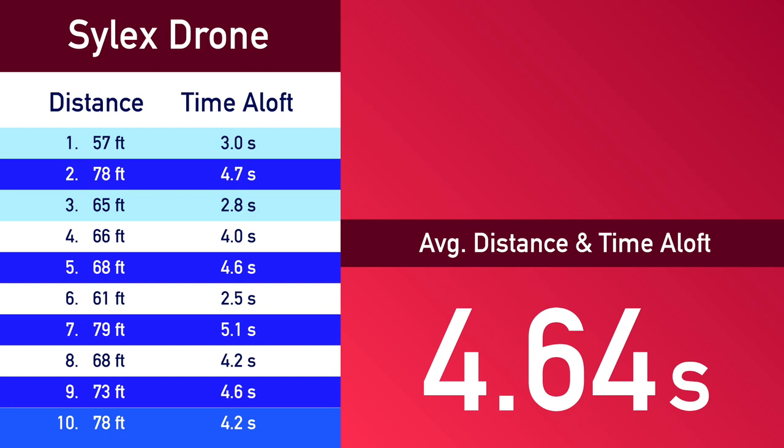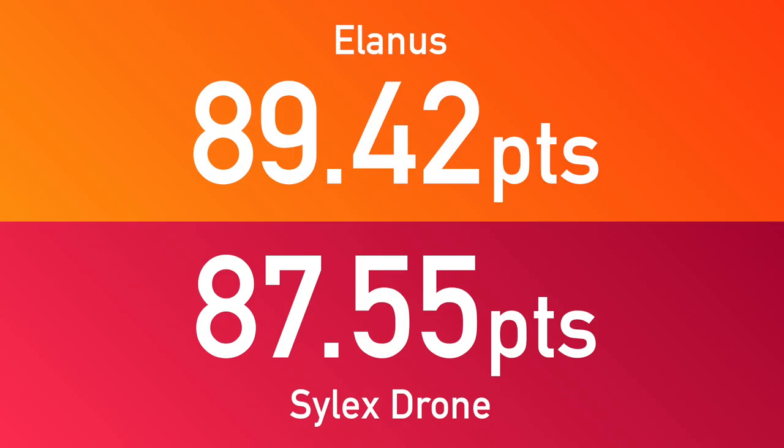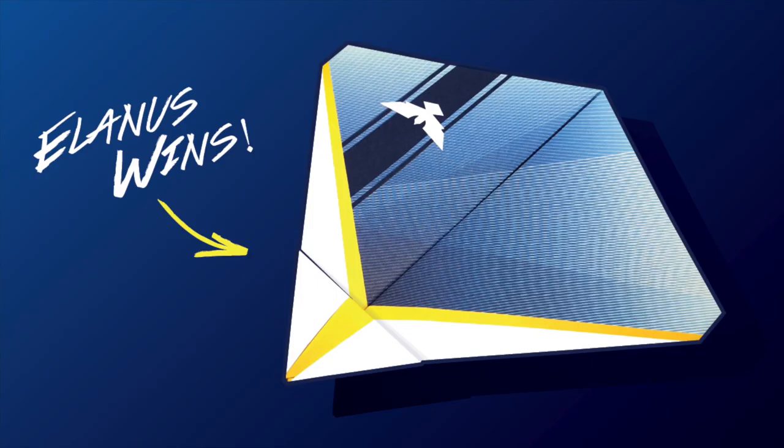Silex drone was able to claim six out of the 10 rounds, meaning it sits with 12 points before we average its best flights. In order to beat Elanis and win the paper airplane battle, it's going to need to score an average of at least 77.43 feet. And its average is 75 feet 6.6 inches, converting to 75.55 points. So the final score is 89.42 to 87.55, and Elanis is our winner.